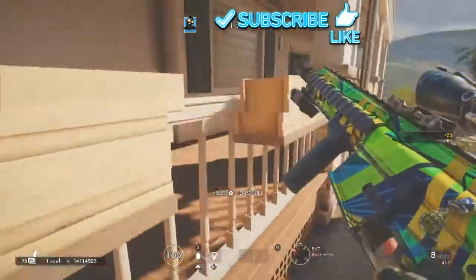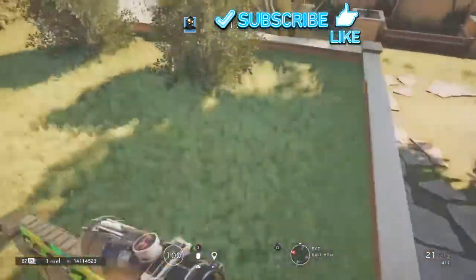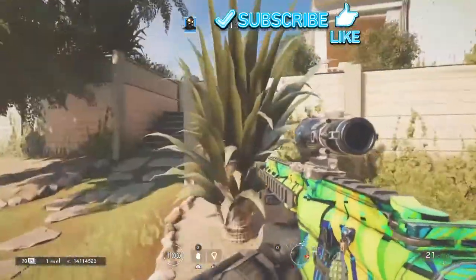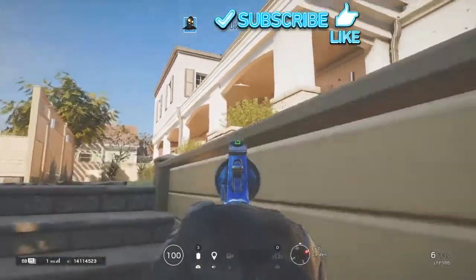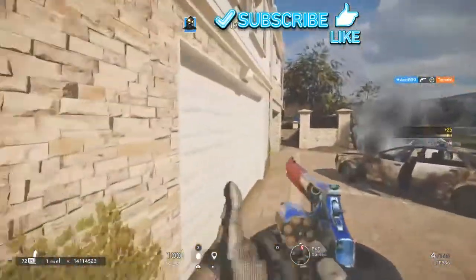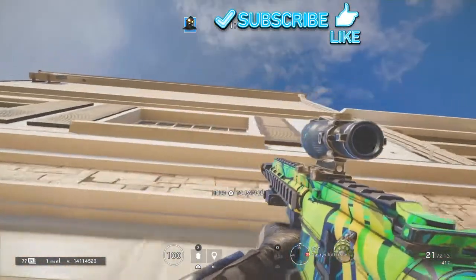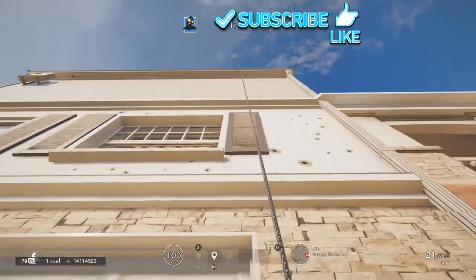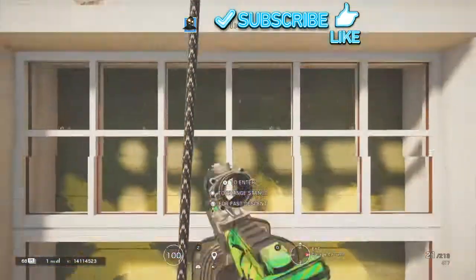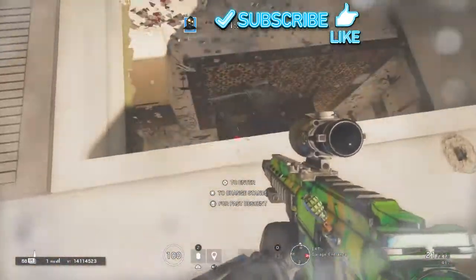I would recommend the same pistol — the LFP 586 — since it can do a lot of damage. If you run out of ammo and enemies are on you, it's easier to use. I wouldn't recommend pushing with this gun; it's an attack gun, so stay behind a little.